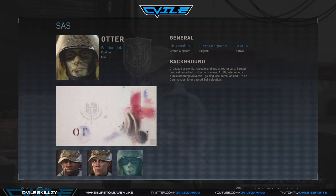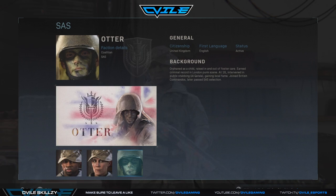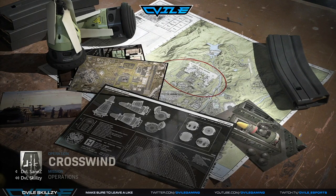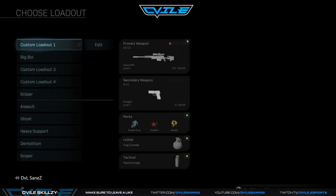Operation Crosswind gives you the option to go in stealthy or guns blazing. Personally I prefer guns blazing — if you're trying to be tactical and stealthy and one person messes it up, you're in trouble. Going in with just suppressed weapons isn't as effective, and going full tactical makes things way more time-consuming for no reason. So let's just go in guns blazing.